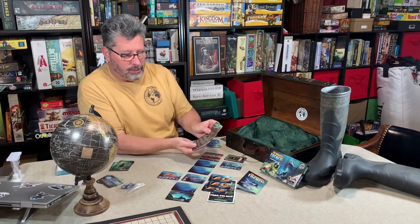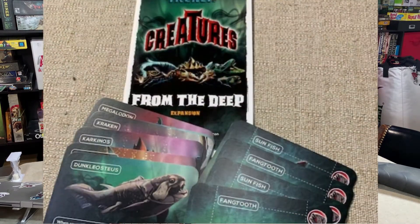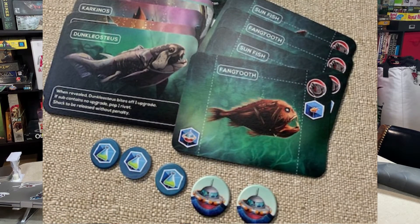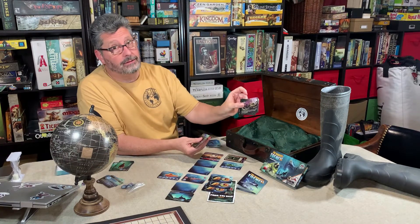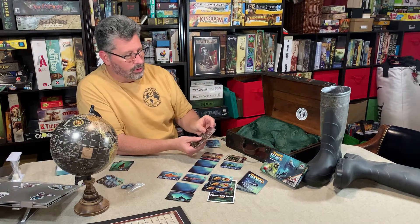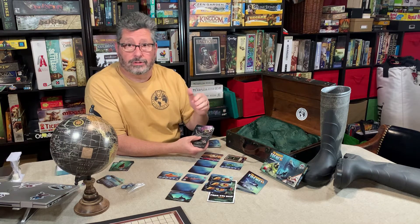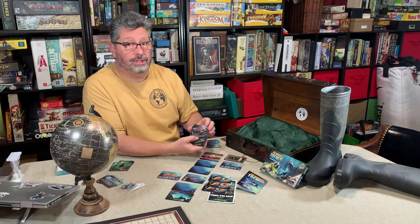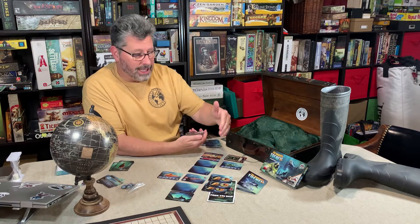There is another expansion with the Creatures from the Deep. We've got these giant ones: the Plesiosaur, Krakenos, giant crab, and of course a Kraken. Those could show up, and they each have an effect that occurs if you're the research sub that reveals this creature from the deep when you are working your way up and down the column to collect.